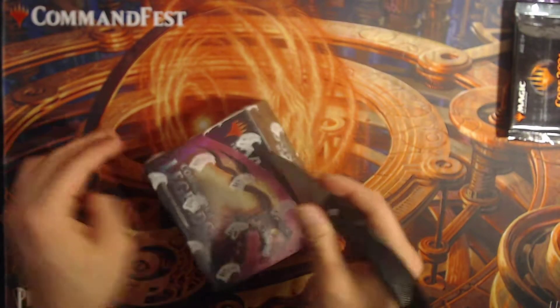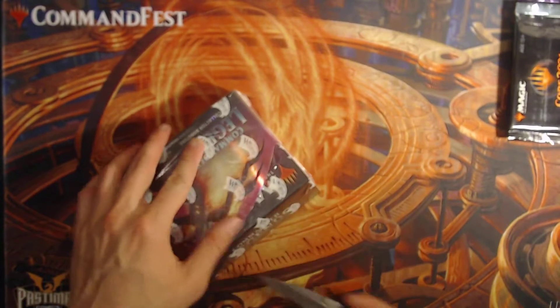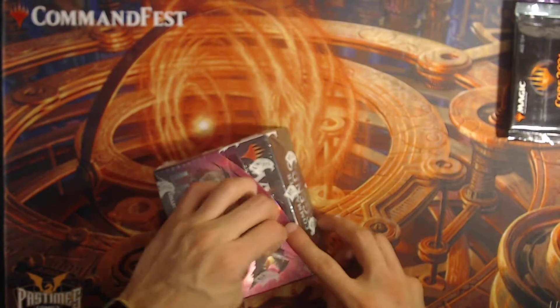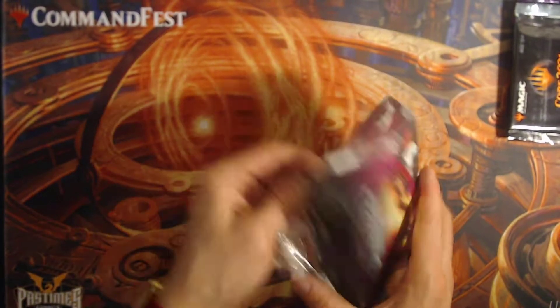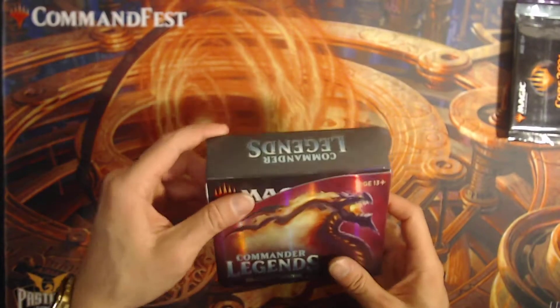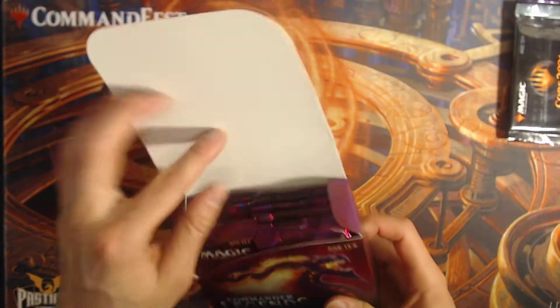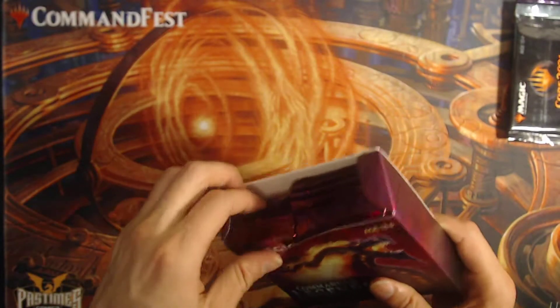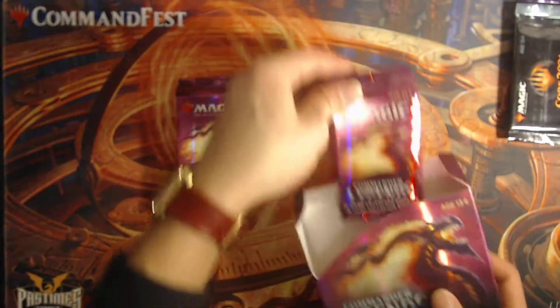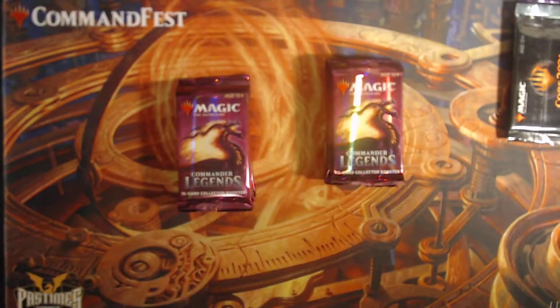A little action going on — slice and dice, excited! I still really haven't pulled a lot of the Jeweled Lotuses. Sadly only one in all the boxes. The Mana Crypt and Vampiric Tutor have been good to me though. You can feel the pringling going on, it's crazy.